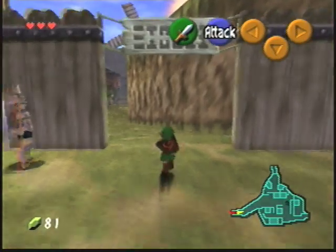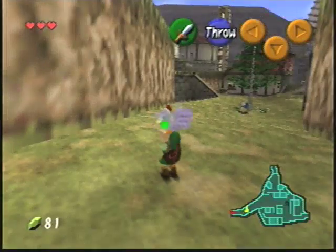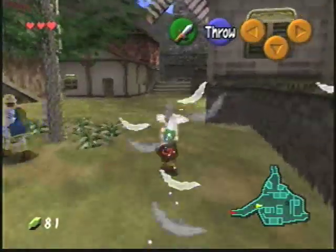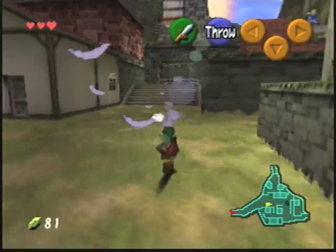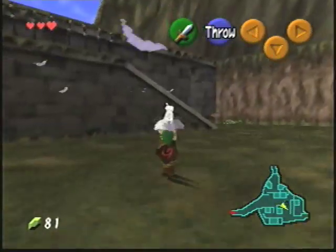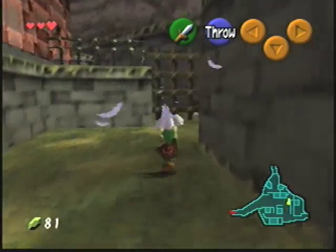Hey everyone, today you are going to learn how to get to the bottom of that well, off in the distance, very early in the game. All you really need to know how to do is a glitch called Infinite Sword Glitch, which I have shown in a different video, but the only difference is it's in the game Legend of Zelda Majora's Mask.